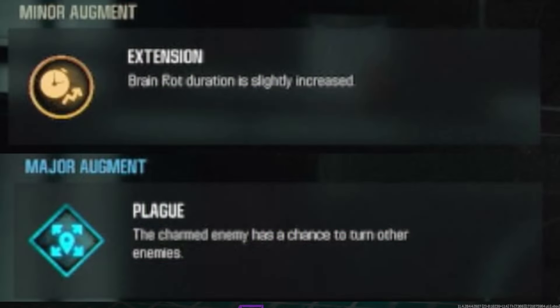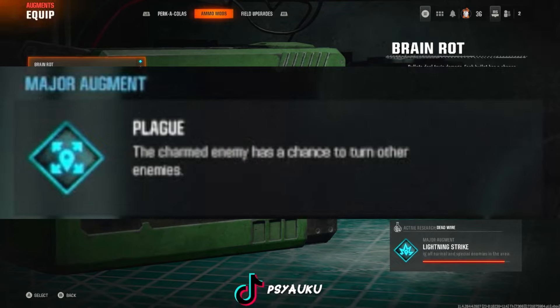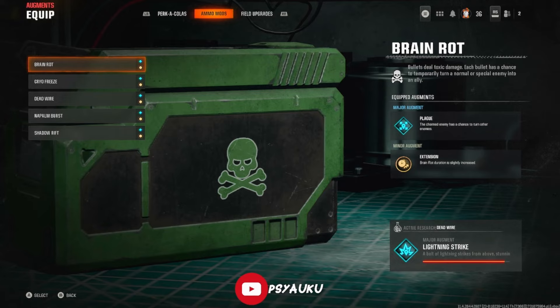Both of these I like because with Plague — I play solo — it charms the enemies, which means that other enemies can turn into other brain-rotted zombies. So that's like more players on your team that last for a certain amount of time when you have Extension on top of it. So it's technically not a monkey bomb, but just teammate zombies.